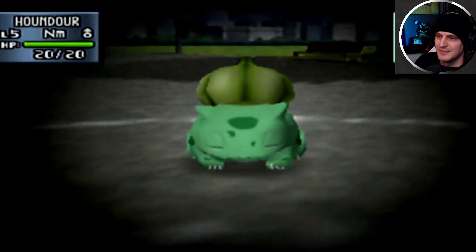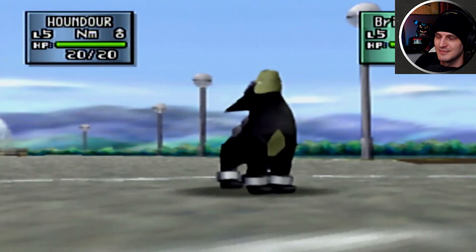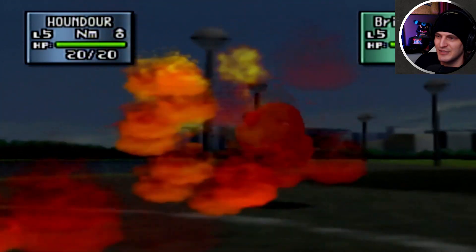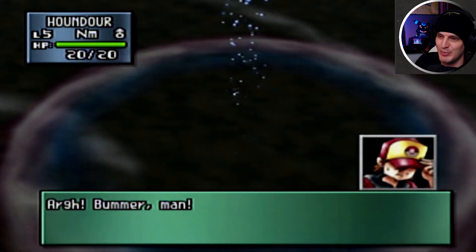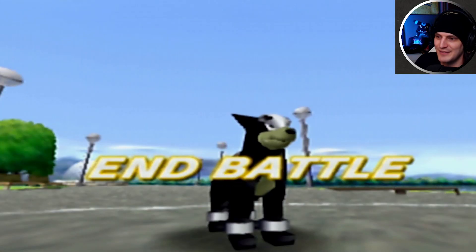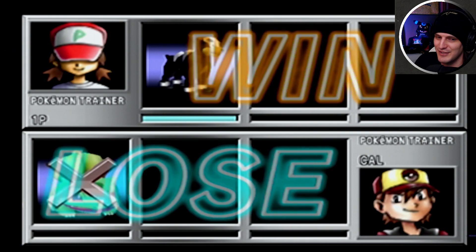I love shiny Bulbasaur — it's so pretty. Shiny Houndour in Stadium 2 is like very metallic looking, really shiny, sparkly. It's cool. I like it. Well, that was easy. Yeah, that's my shiny Houndour that I've literally waited months to hatch from the shiny egg, and I just never did it, but now I did.